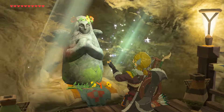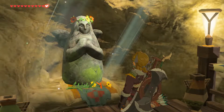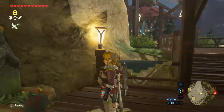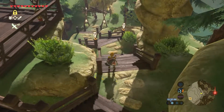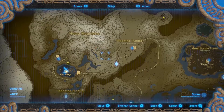Stamina we can manage by landing on the right ledges and things. Go and bring peace to Hyrule. Alrighty then. On over to our next destination. So that's one.